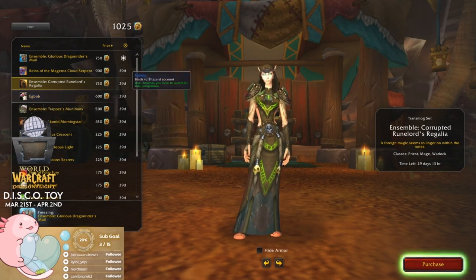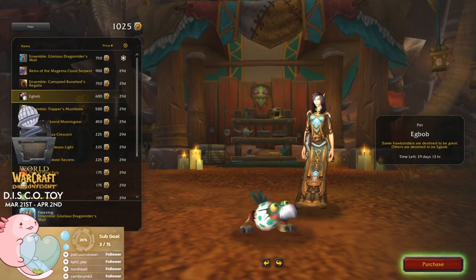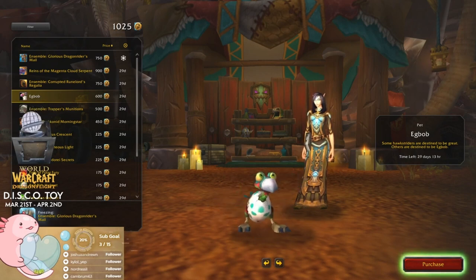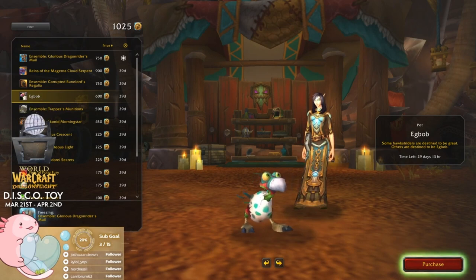Yeah, that's a yes. I was right — Egg Bob! I suspected this would be the April pet because this was datamined and it fits in nicely with Noblegarden. Okay, well I'll definitely be getting that. But will it be the first thing I purchase? That's 600. Oh, it's pretty animated — wonder what else he does.